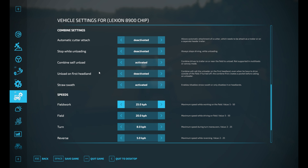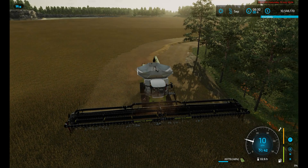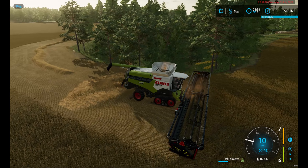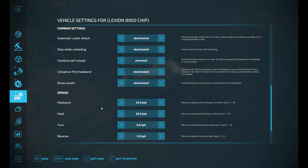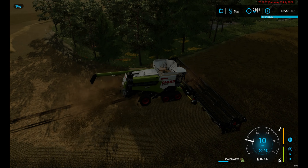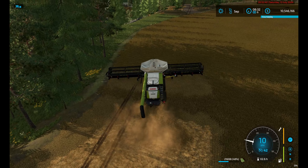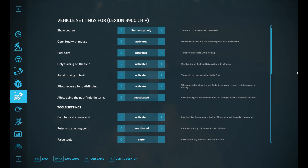Let's see if it has the self-unload. Combine self-unload activated. I've got over a million liters of straw. Do I want to still collect straw? Yeah, why not? I can collect as much or as little as I want. Let's just collect it — at the end of the day I can collect as much or as little as I want.